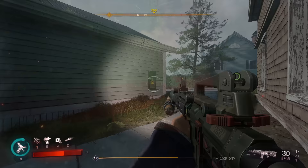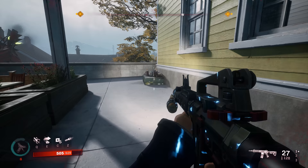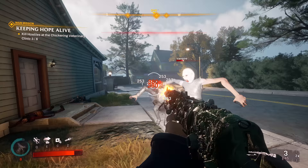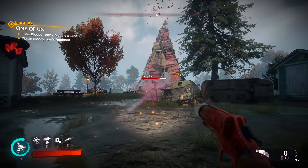There are electrical boxes all over the place, and these will arc electricity to anyone nearby at roughly exactly this range. Since the distance those arcs can travel is pretty generous, it's a solid tactic to convince your enemies to fight you near those electrical sources. And seriously, they're everywhere.